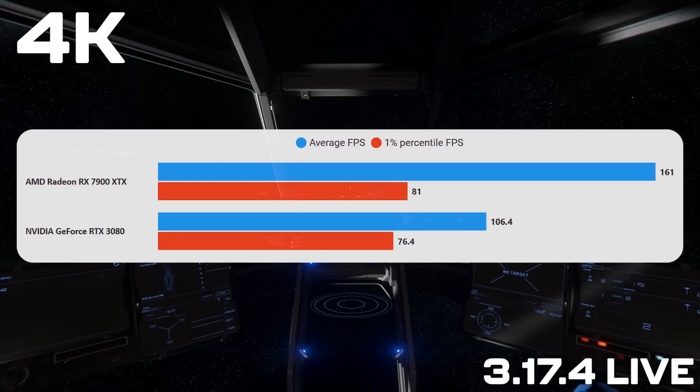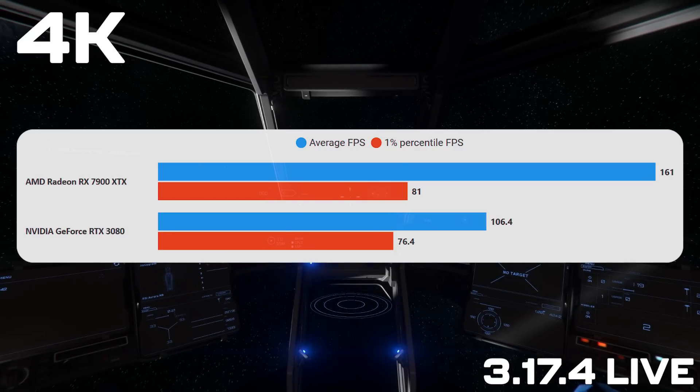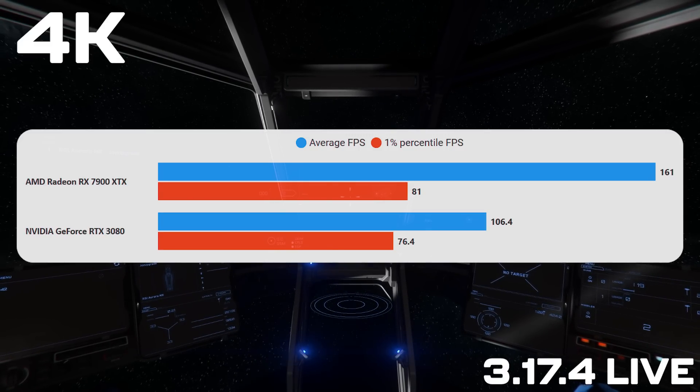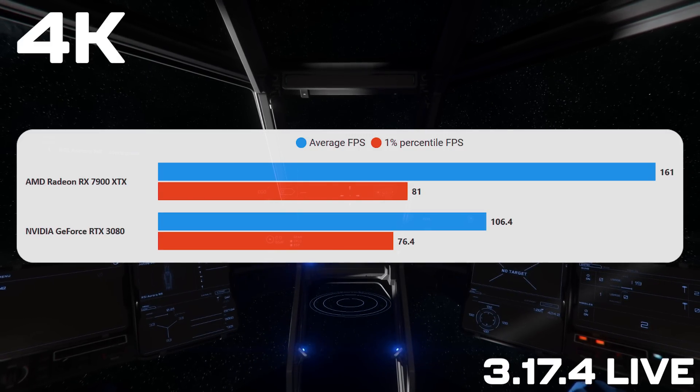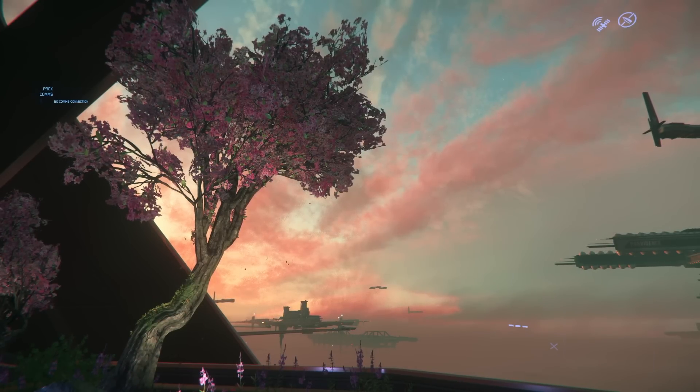In space with nothing going on, the CPU is allowed to run free and we get some high frames. At 4K we see that the 3080 is GPU bottlenecked but the 7900 XTX is still being CPU bottlenecked. You can see the amount of power this card has - it is really really quick.